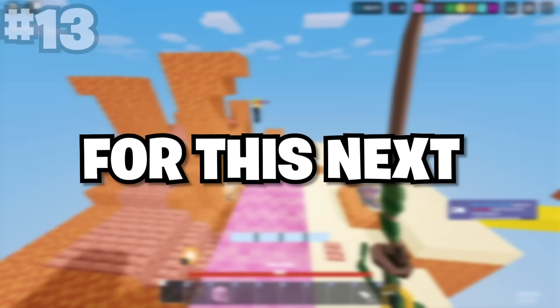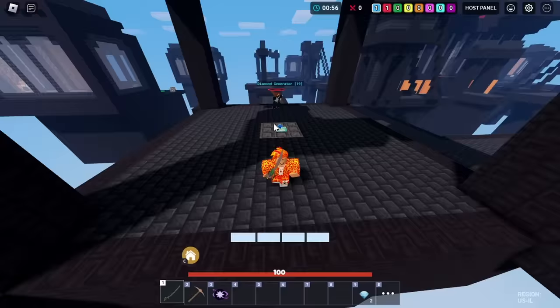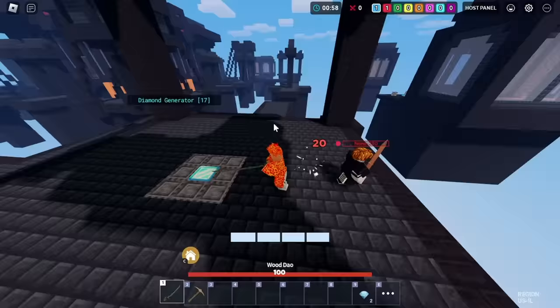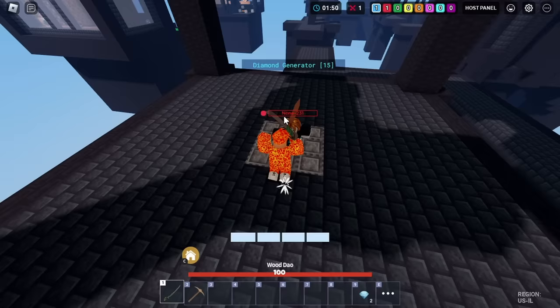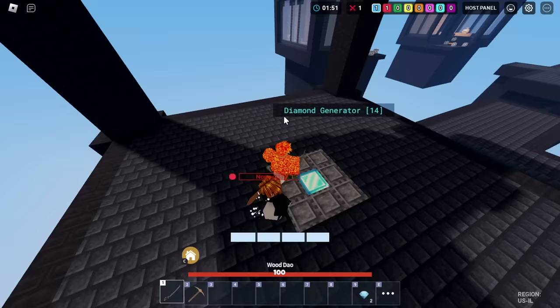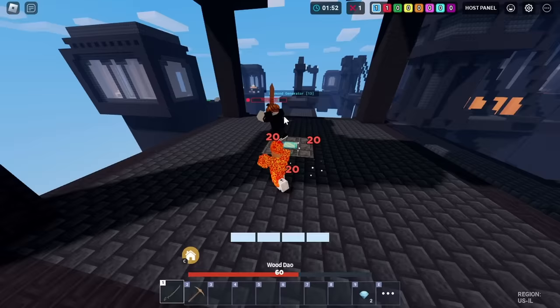Next, we have the Backwards Pearl Clutch. This move is pretty well known by now, but it definitely helps a lot. It's when you make it look like you're jumping into the void, only to pearl behind your enemy when they least expect it. Let's say your enemy is doing well against you, so you run towards the void. Your enemy thinks you're going to pearl away, but you appear behind them. Now you can either knock them into the void depending on how close they are, or combo them since you got the first hit with their back turned.